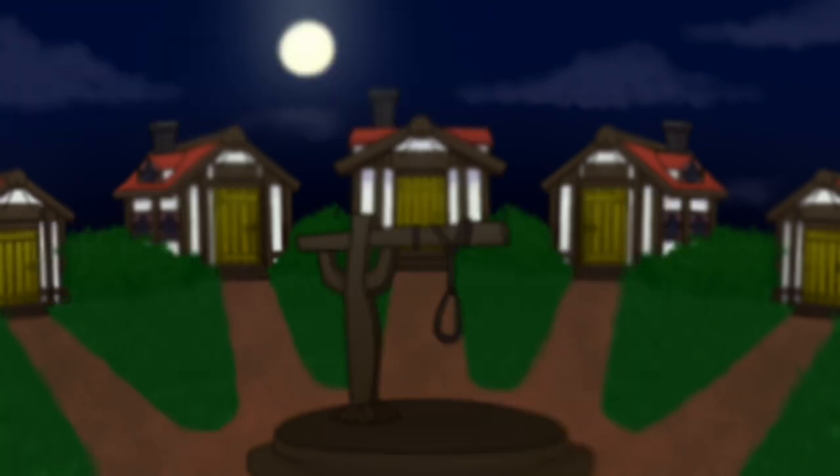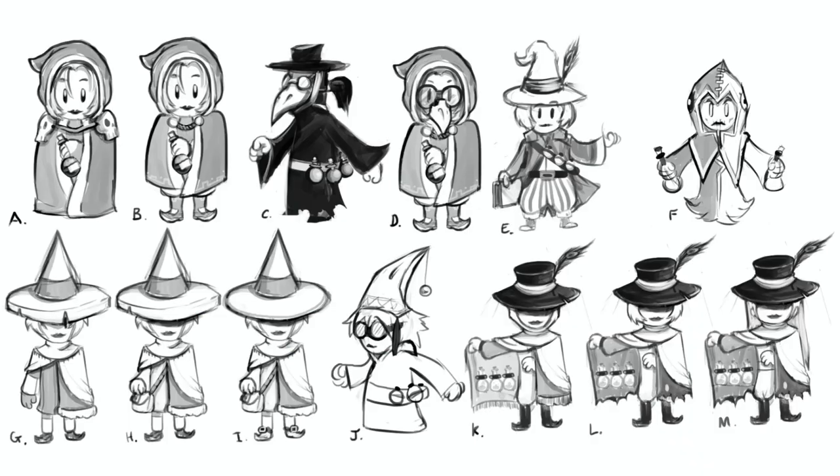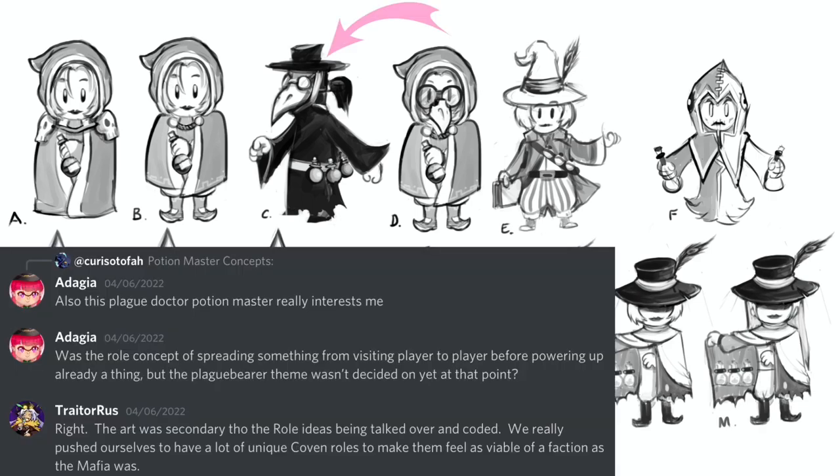The update before Coven introduced the royal family skins, and after adding them, the devs were looking to have more variety in their characters. This is a sheet of possible Potion Master designs that Trader Blue shared with me, and there's a lot to unpack. What jumps out first is the Plague Doctor-looking design referenced in the intro. Trader Russ told me that the art comes second to the role ideas being talked over and coded, which means Potion Master's mechanics were finished long before Plaguebearer and Pestilence came into the picture — otherwise a Plague Doctor-looking Potion Master design wouldn't have been considered.